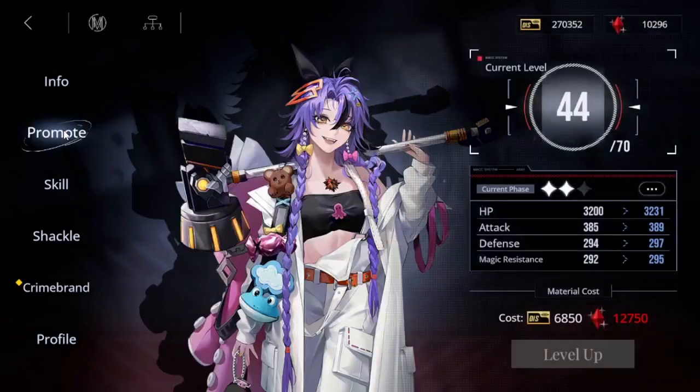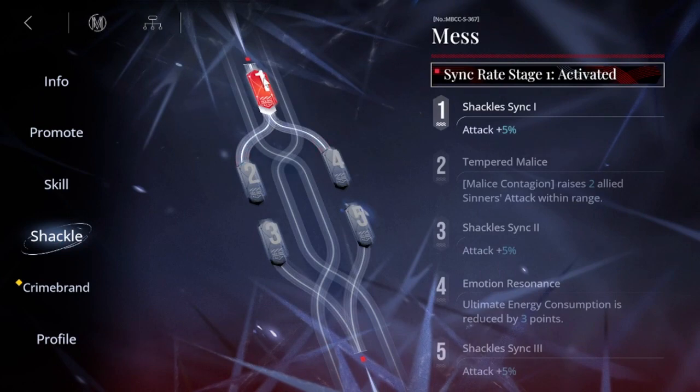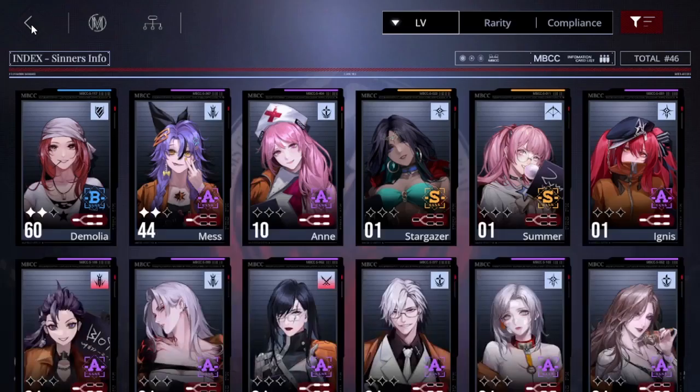She reminds me of Labril from my King's Strait content — that's kind of a soft spot for me. I pulled her and I'm also going to get another one for free, so I have her at two shackles. Hopefully I can get more pulls later on down the line.